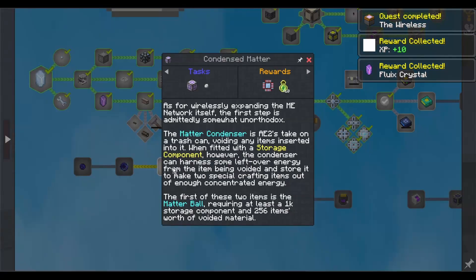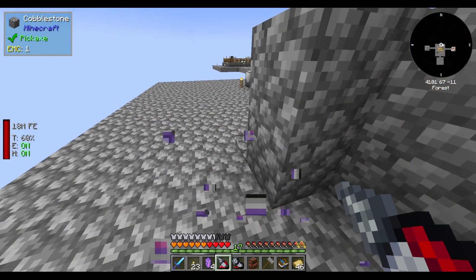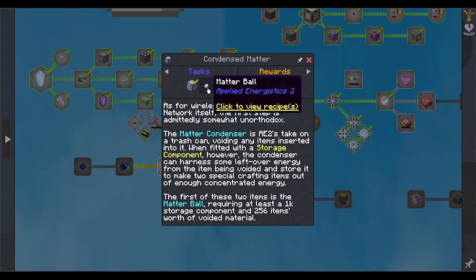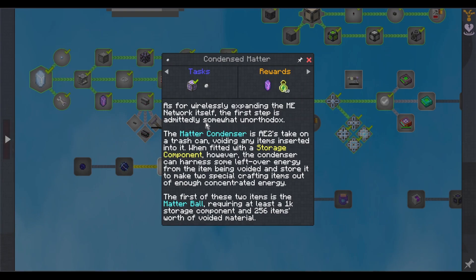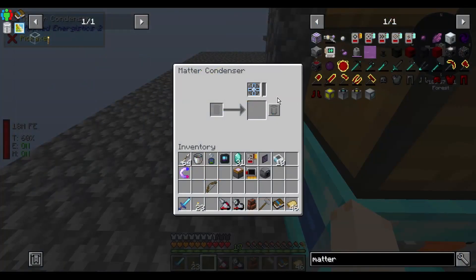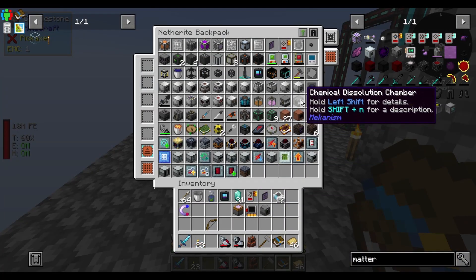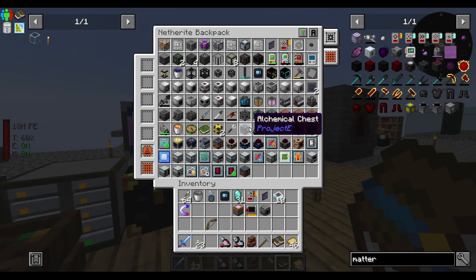So this is the wireless way. Condensed matter — I made this already. Matter ball. The matter condenser is AE2's take on the trash can, voiding any items inserted into it. When fitted with a storage component, the condenser can harness leftover energy from items being voided and store it to make two special crafting items out of enough concentrated energy. The first is the matter ball, requiring at least a 1k storage component and 256 items worth of voided material. Looks like I need 8,192 items. Where's my alchemical chest? There it is — that's quite a bit of storage. Stick machines in it for now.